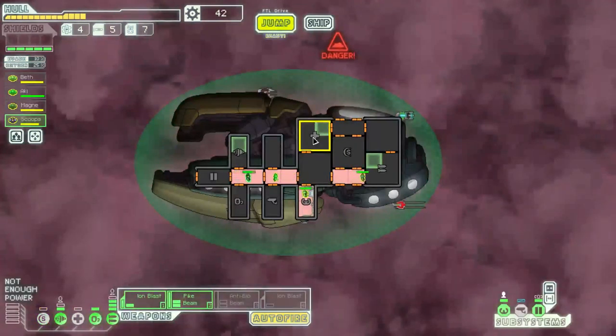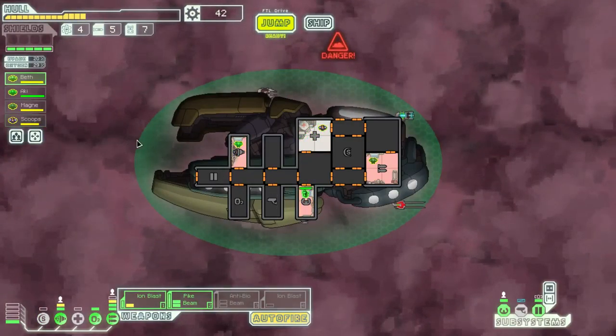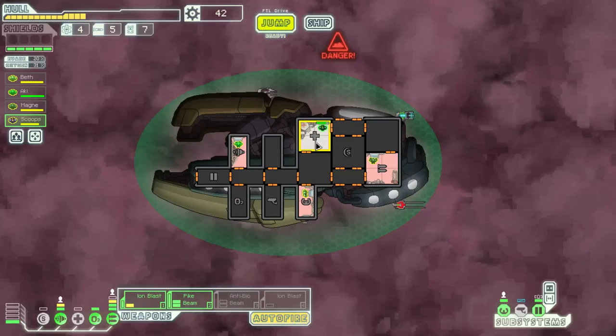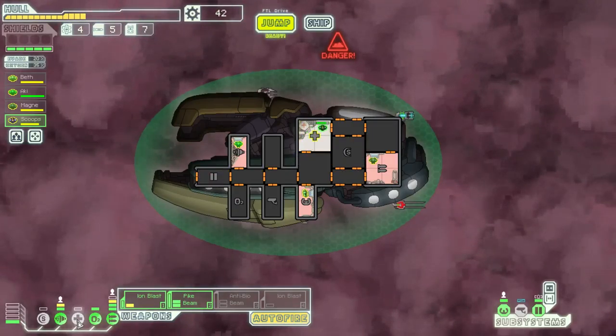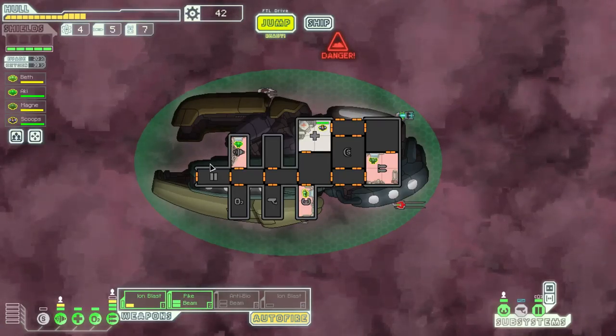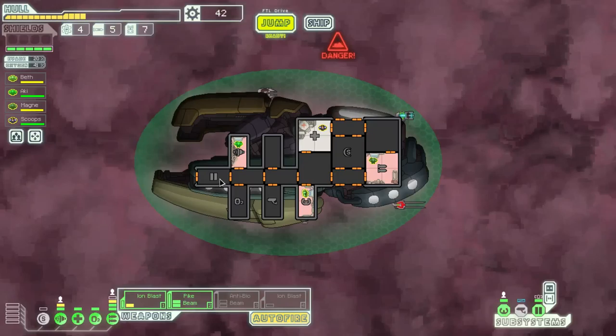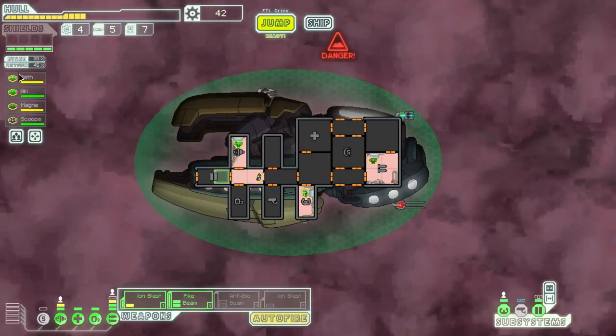Whoopee. Scoops, go heal a bit. I'm an idiot — I sent them back to their stations slightly too soon and they all took some suffocation damage. That's the problem with Zoltans: you always have to keep a close eye on the power consumption. Because with those guys moving around the place, power shifts all over the place.